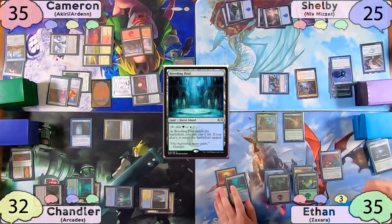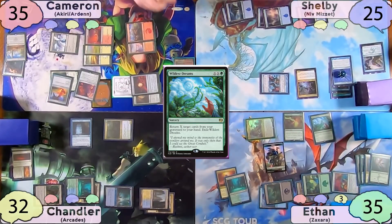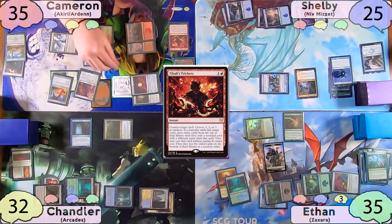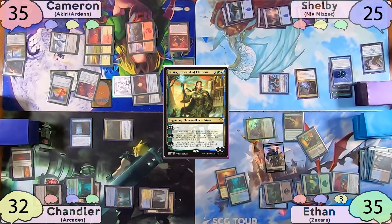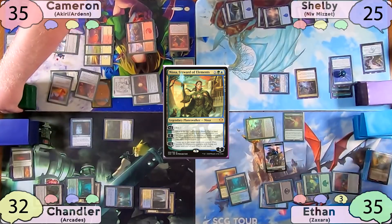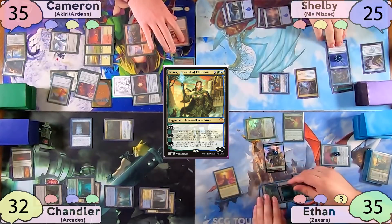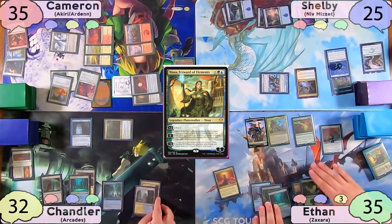Ethan shocks in a Breeding Pool and then casts Wildest Dreams for X equals three. Seeing as Ethan has tapped a lot of his mana, Cameron decides to unattach Sunforger to find Tybalt's Trickery to counter the spell. Ethan has to mill three cards from the top — he reveals a Nissa, Steward of Elements. Because he's using an alternate casting cost, he can't pay into the X, so if he were to cast Nissa she would die to state-based effects. He decides to cast her anyway so she goes to the graveyard and not exile, also getting two counters on his Artificer's Palette, which now has four total counters.